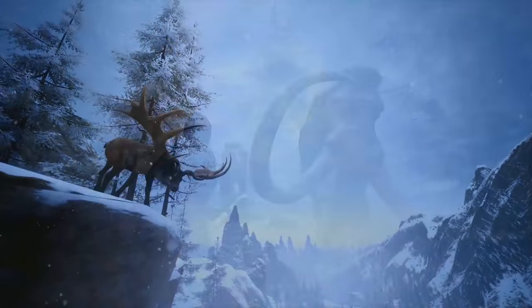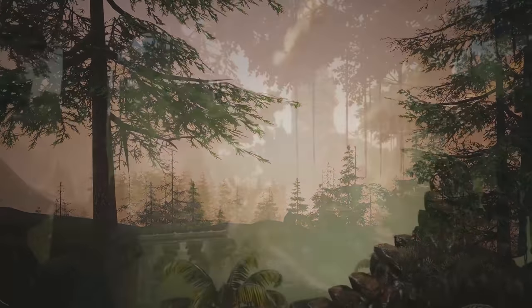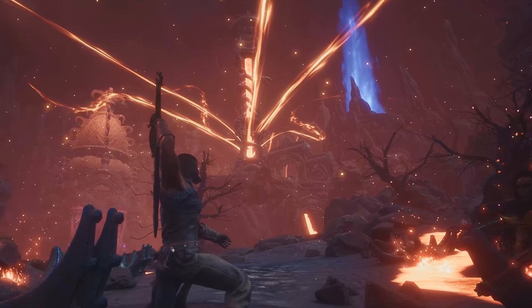The Frozen North update added snowy peaks and fertile highlands. And at launch, the humid swamp and smoldering volcano are introduced.